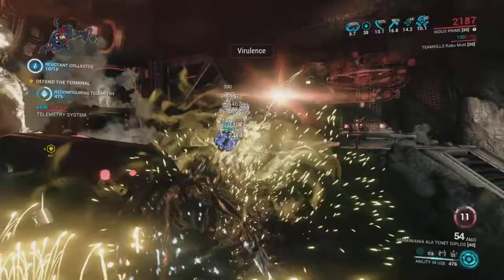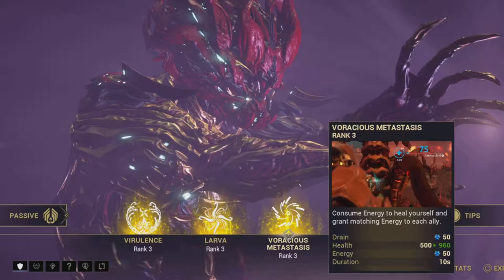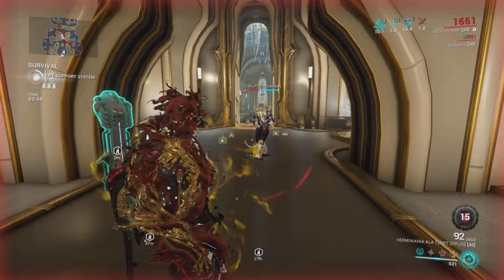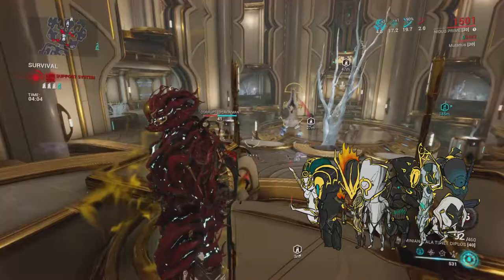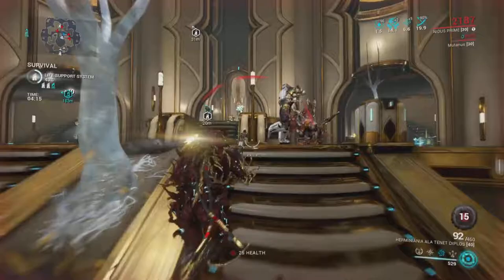Voracious Metastasis is the ability I chose to swap out with Parasitic Link. It's technically the second or third Helminth ability you unlock, but basically it costs energy to heal yourself and that energy goes out to your teammates — each teammate gets 50 energy a pop. This will scale with your ability power, bringing you about a thousand plus healing — it's going to keep your ass alive, and that's my goal here.